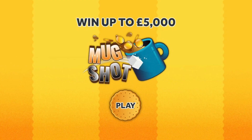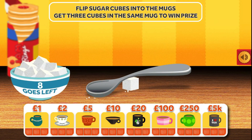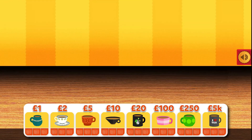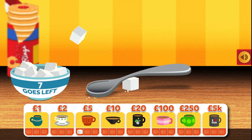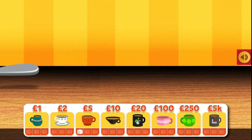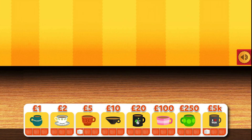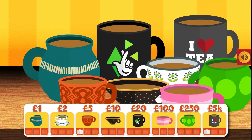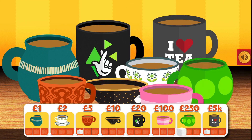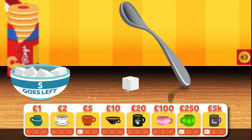Next game is one of my favorites — it's Mugshot. You have to hit the spoon and get the sugar into one of the cups or mugs. Let's see what we can get. The big one — 5k! Can we get another in the five pound cup? Green — 250 pounds!